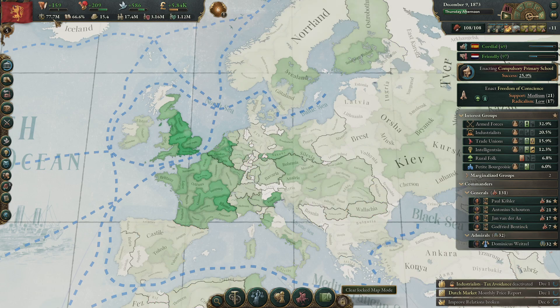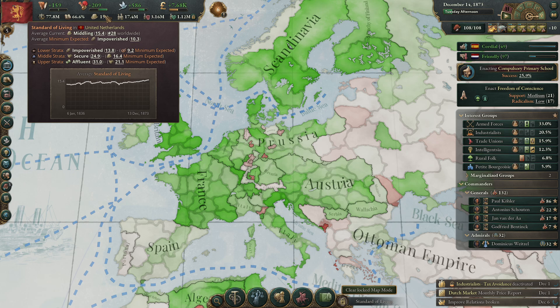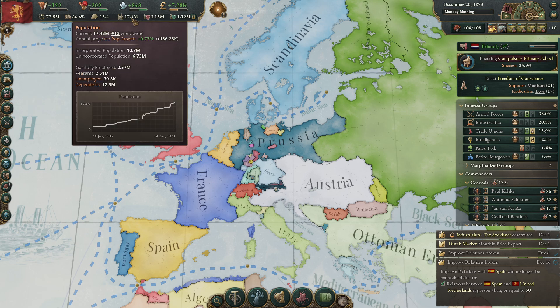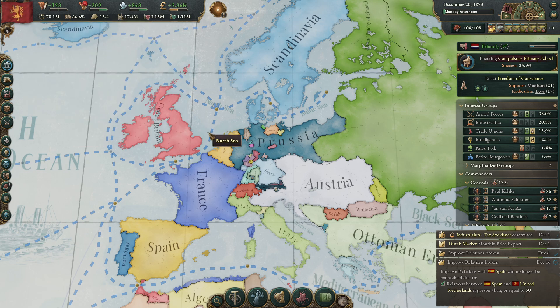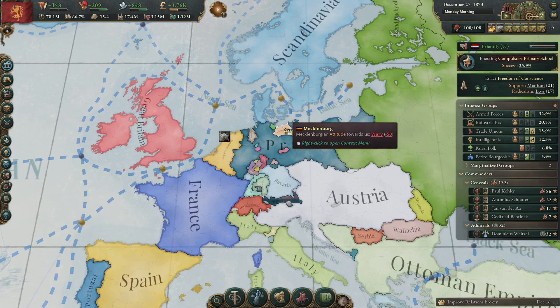Our GDP is growing like crazy — we are number five GDP per capita and number six worldwide. Our standard of living is going up and everyone should be somewhat happy. Our population is number 12 in the world. Of course a lot of people are also in the colonies and they are not incorporated.